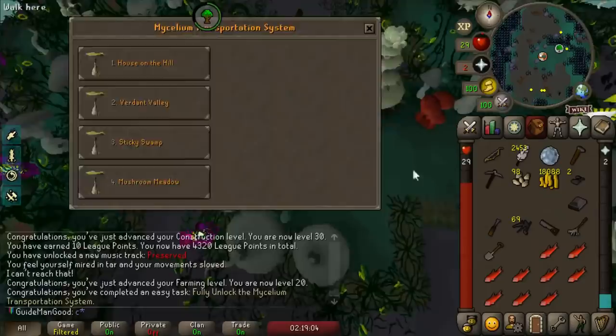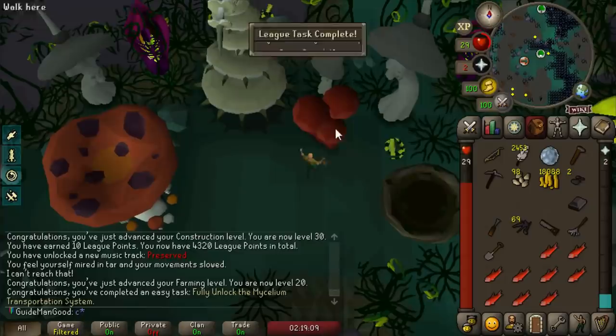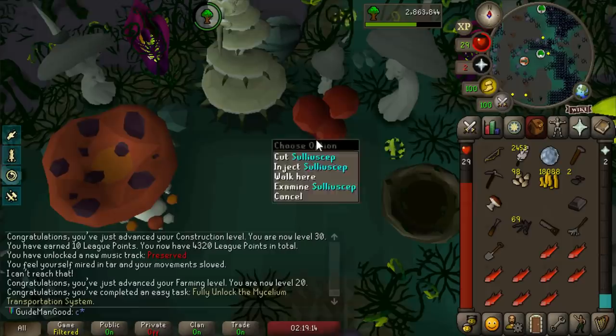And there we go - fully unlocked the mycelium transportation system. Since we have 83 Woodcutting we can chop a sulliuscep and get ourselves 1,500 XP per drop - that's crazy. I think there's a task for chopping a certain amount of sulliusceps so I might as well go do that now.